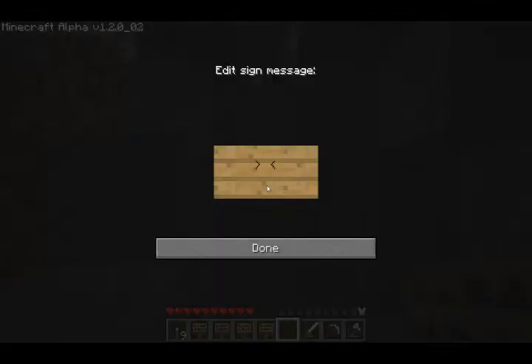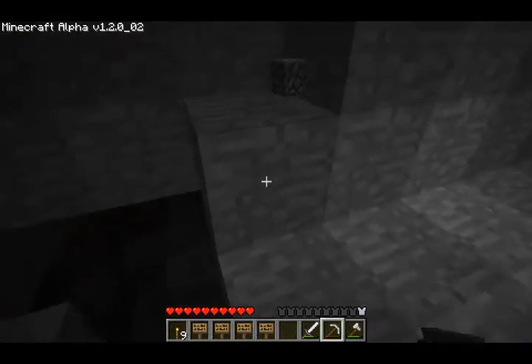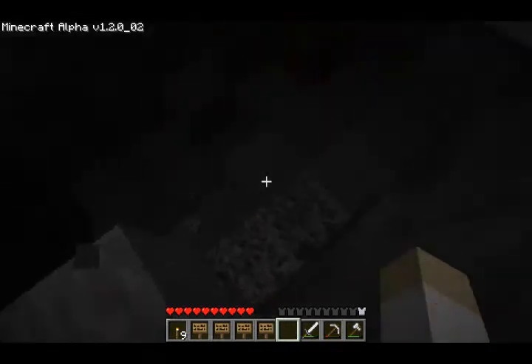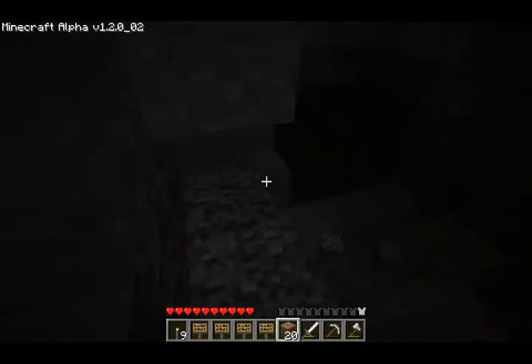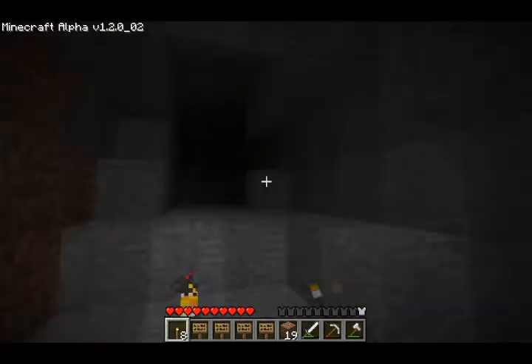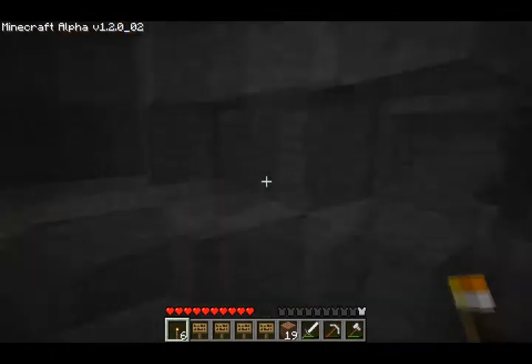I'm going to put a sign quickly that has an arrow. Should I do an up one? Yeah, I think I'll do an up one. That's probably not enough — that's hardly anything, but whatever. Good enough for me. And I'll create a step right here with some dirt — quick and easy to replace. Lots of coal. Way too many resources down in this place. Another dead end.